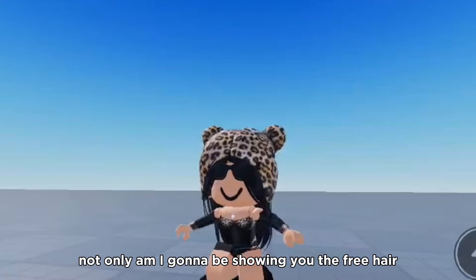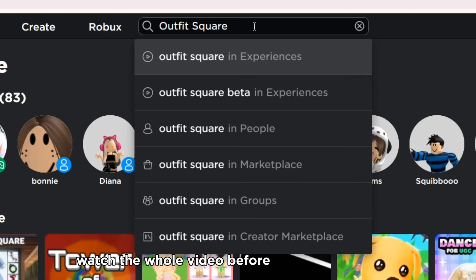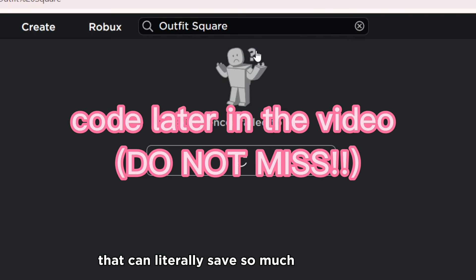Not only am I going to be showing you the free hair, I'm also going to be showing you a code for it. The game that you want to go to is called Outfit Square. Watch the whole video before you go in the game, because I'm going to show you a code that can literally save so much of your time.